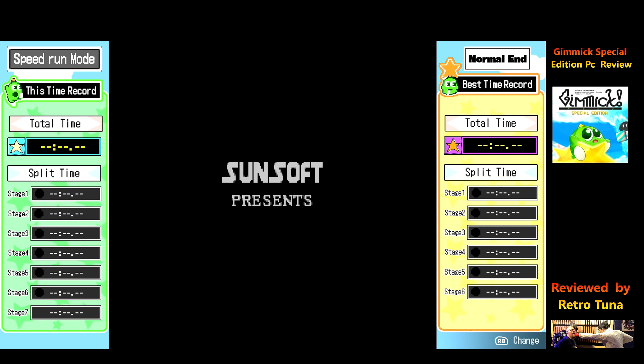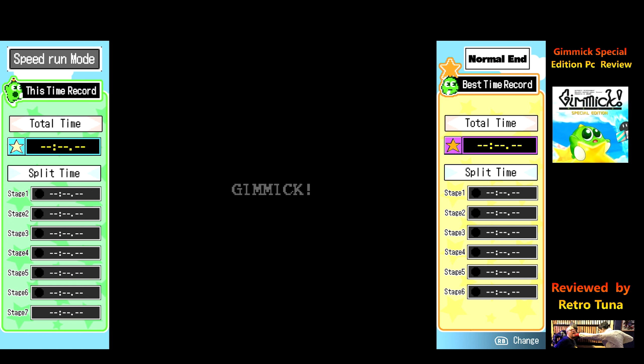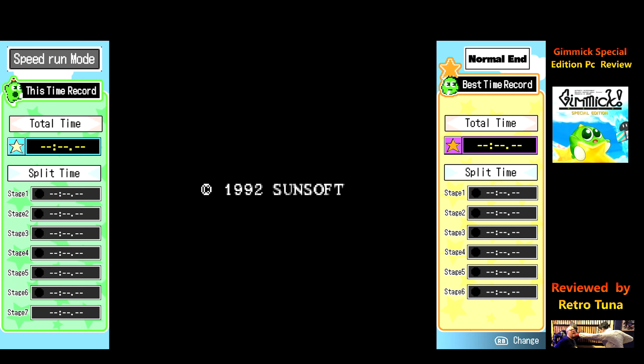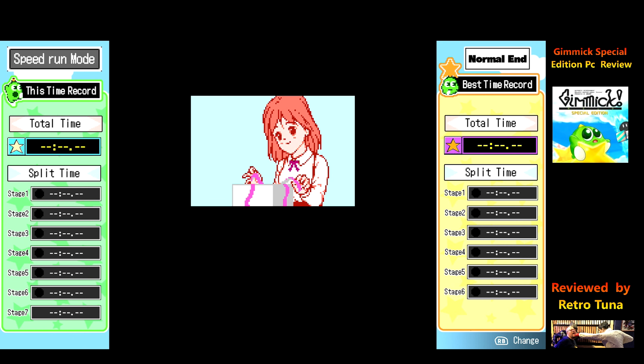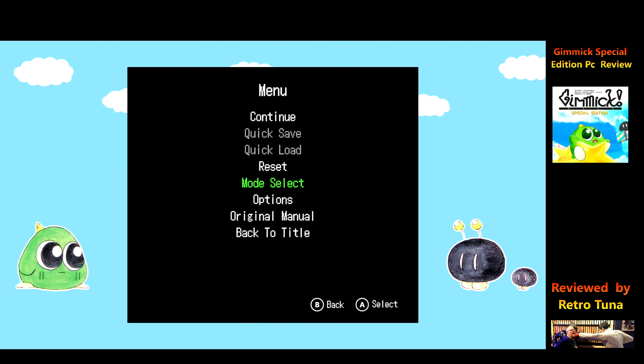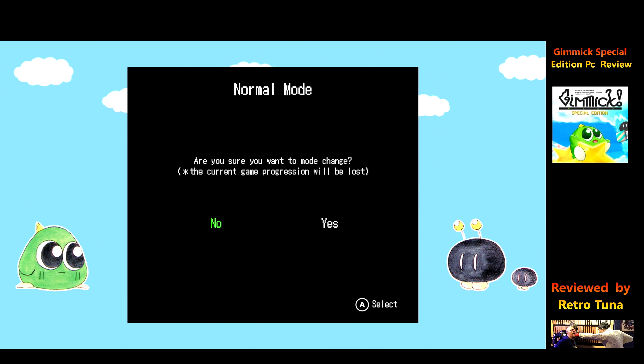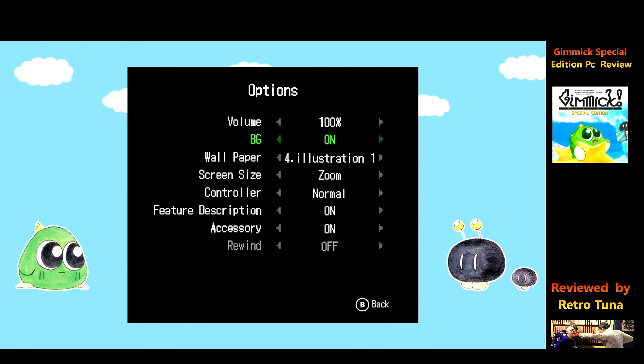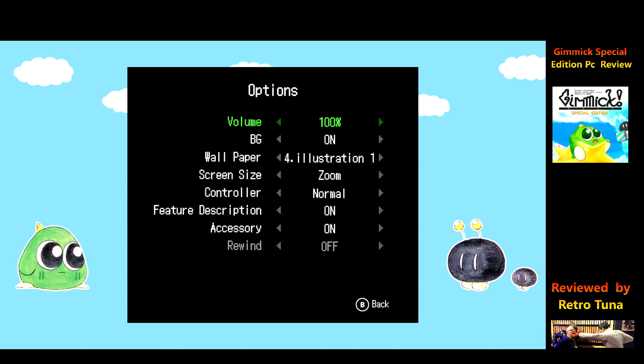You've got a serious mode where you don't get those extra features, and you've got a speedrun mode. On the speedrun mode, you'll notice it gives you your times on the side and your overall time. When I was watching Beko playing this, you could see what it was improving all the time, so that's really nice for speedrunners - you don't have to use any overlays or anything. There's a true ending and normal ending option, and there's your speedrun times. We'll go back to your bog standard mode.